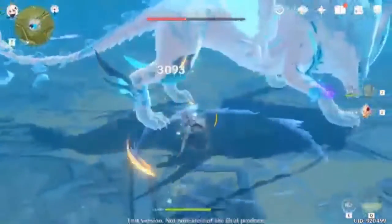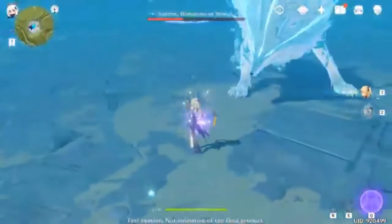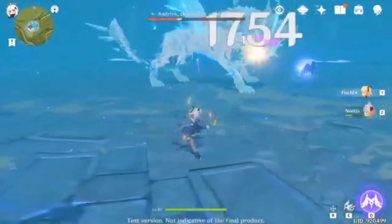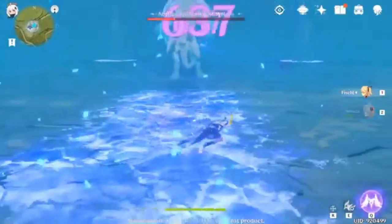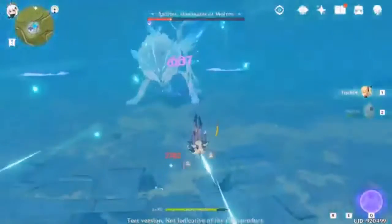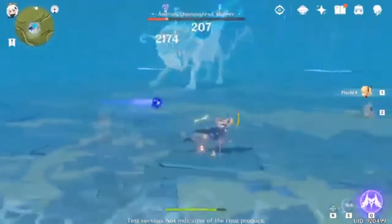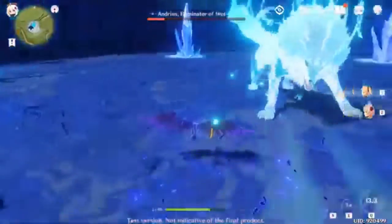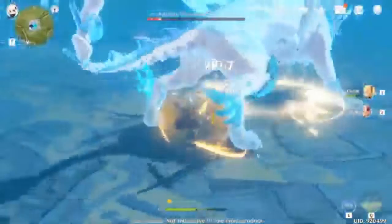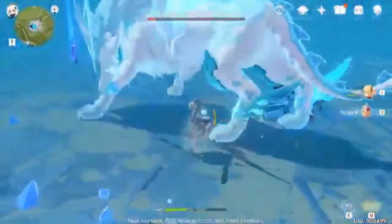The next character is Fischl. She's Electro, so she deals electricity elemental damage. She's a ranged support — basically an archer. She's very similar to Amber but uses electricity instead of fire. She summons an electric bird that can absorb damage. I don't know her ultimate yet.